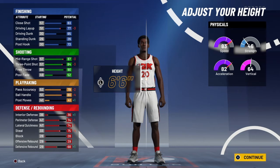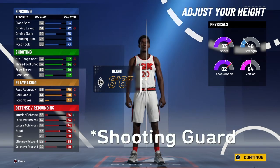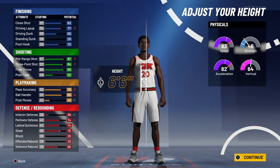Since 2K16 I've been running a pure shot creator. 6-6, you know how I operate — that used to be a 6-9 point guard in 2K15, 6-7 in 2K17, 6-9 in 2K16. Now 6-6.